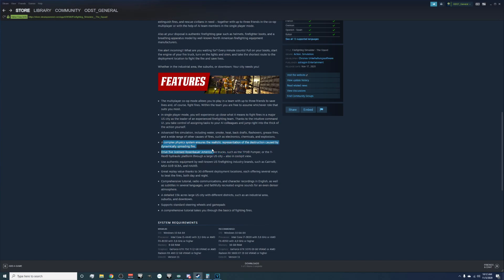A complex physics system ensures realistic representation of destruction caused by dynamically spreading fire. Like I said, there was exterior damage to the house — it could be that the nighttime screenshots just had the building burned up and then they put the building in god mode for screenshots. Maybe we'll see exterior building damage; that would be amazing because no other game has done that. But I'm not really holding my breath, because larger simulator companies just tend to take the safe course — which is why the firefighting genre was so stagnant for so long.